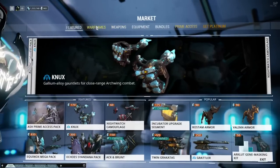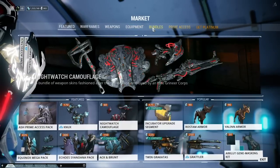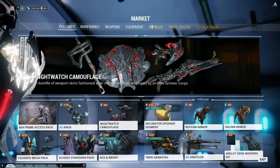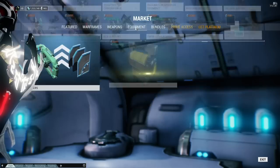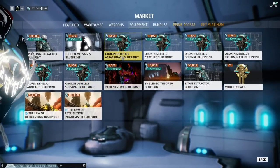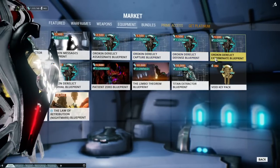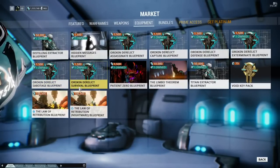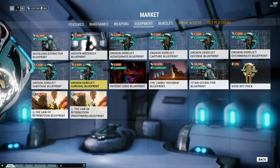To get a key for an Orokin Derelict mission, you go to the Market, go to Equipment, and then go to Keys. In there you'll see the Orokin Derelict Assassination Blueprint, Capture Blueprint, Defense Blueprint, Exterminate Blueprint, Sabotage Blueprint, and Survival Blueprint. As you can see, I have one of each crafted and owned at the moment.